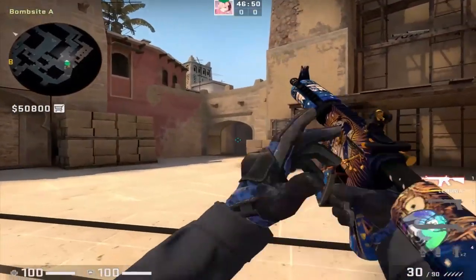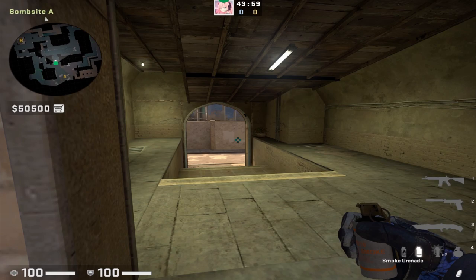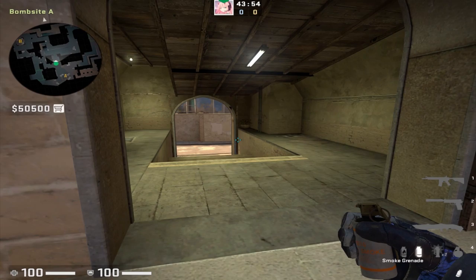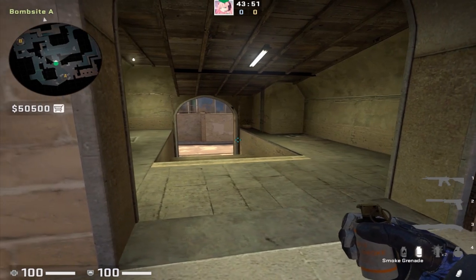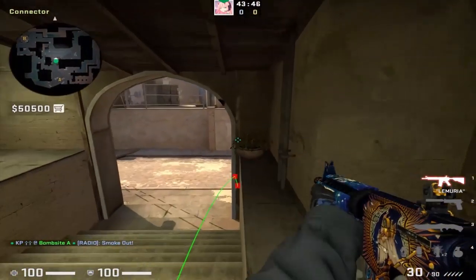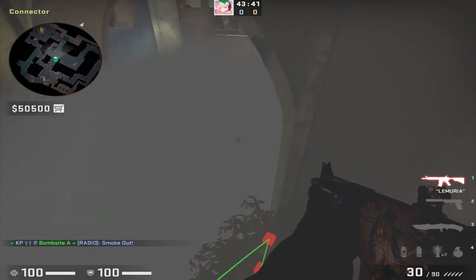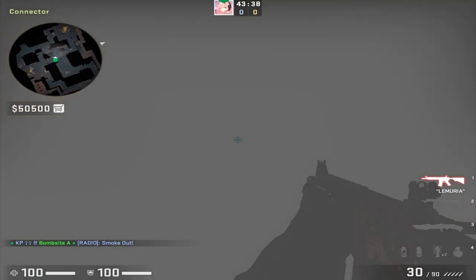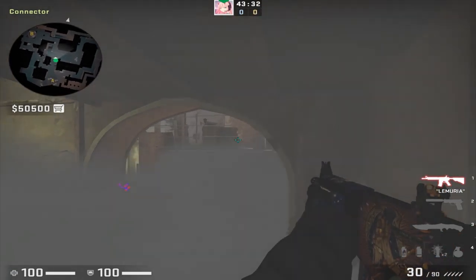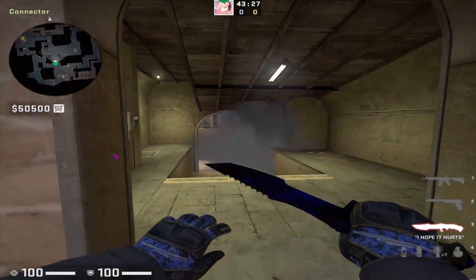Also on CT side Mirage, if you're the connector player, here's a one-way smoke that a lot of people know about but at lower ranks you can still get away with it. Simply right-hand a smoke into this position as you run up connector and you get a nice little one-way over the top of the potted flowers, allowing free kills on anyone coming bottom mid, underpass, or close enough from window. At higher ranks it doesn't work as well, but for lower ranks this smoke is very OP.